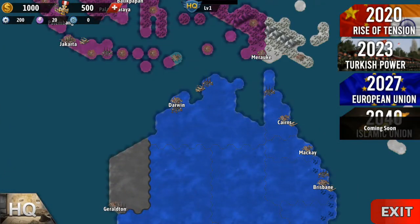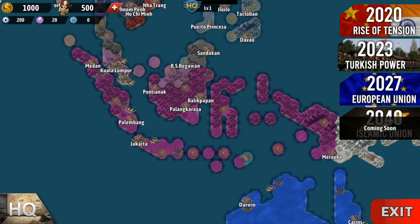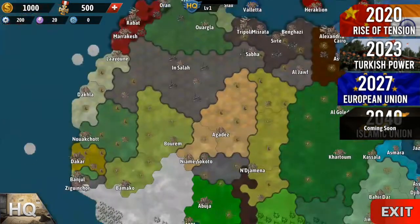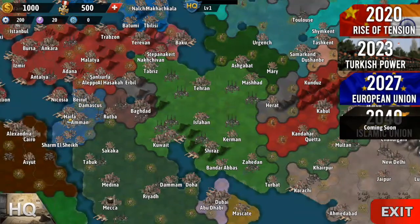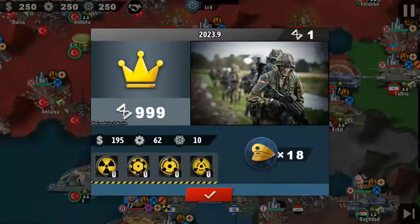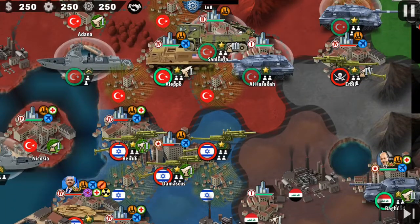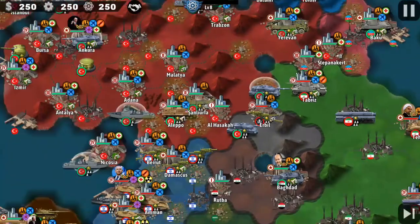Looking at Papua New Guinea — I mean Indonesia — and stuff. 2027 EU. Let's check out Turkish power, let's check out Turkey. There are terrorists, that's kind of cool. But yeah, this mod's really cool. I always like the work C Muslim does.